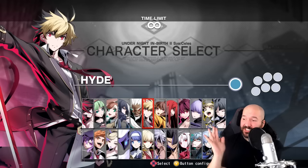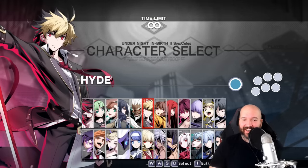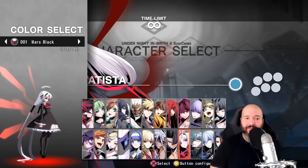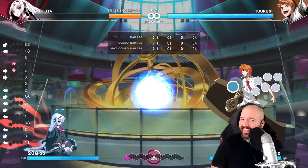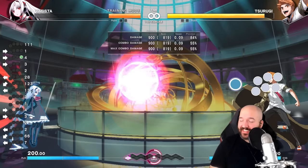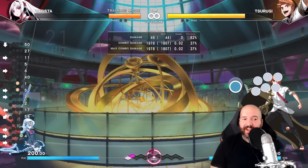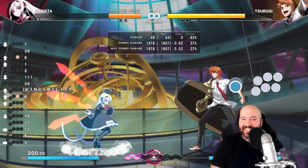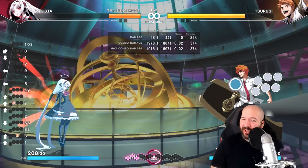We covered a character with really simple controls, but now let's talk about a character with really complicated controls — Vatista from Under Night In-Birth. When you first pick Vatista, you'll think she's kind of like a Guile character: hold back then press forward plus attack to do a projectile just like Guile, or hold down then press up plus attack to do sort of a flash kick anti-air.